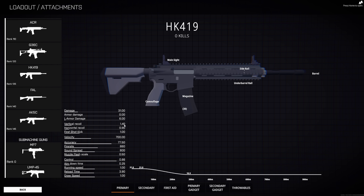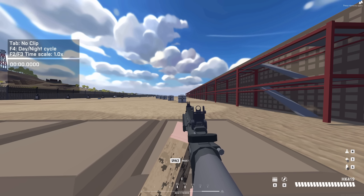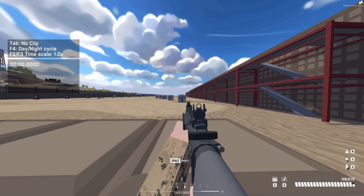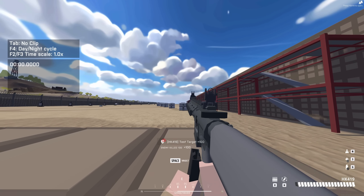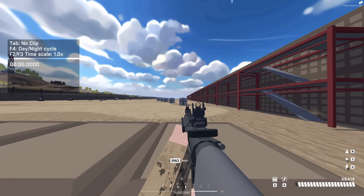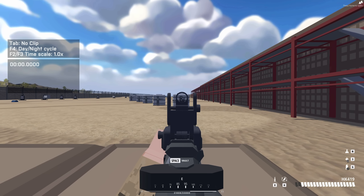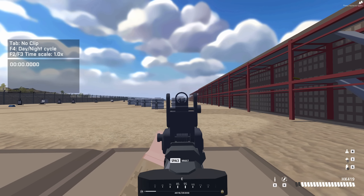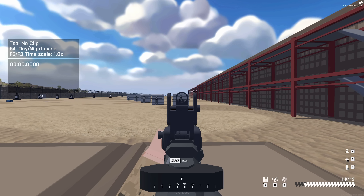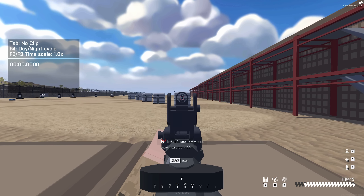Now we have the recoil section, with vertical recoil, horizontal recoil, and first shot kick. I explained recoil a lot in my last video. Essentially vertical recoil will make your gun kick upwards, and horizontal recoil will make it kick side to side. The first shot kick is pretty much a multiplier on your vertical recoil for your first shot being taken. It essentially adds more vertical recoil to your first shot, but then the vertical recoil will take over from there.